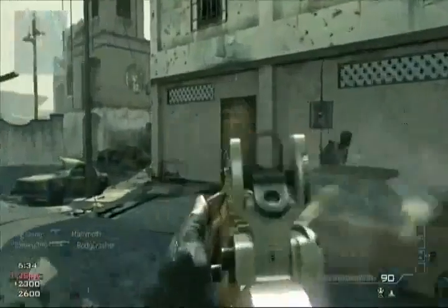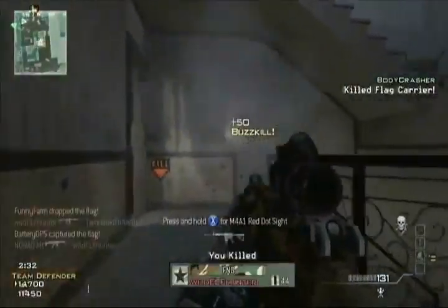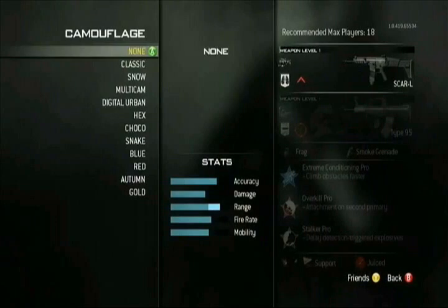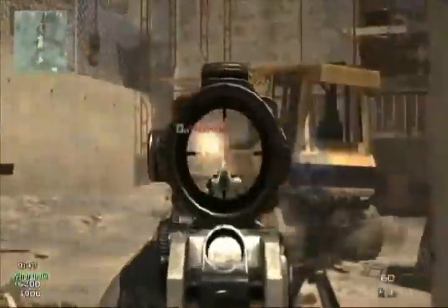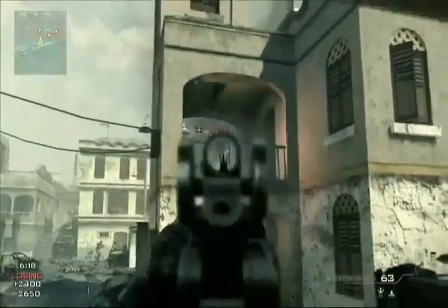Another way that you can customize your gameplay in Modern Warfare 3 is by weapon proficiencies. We've basically given every weapon an experience bar, so now you're leveling your weapons as well as your player. Leveling will unlock all of your attachments, your camos, but it also unlocks a new thing called weapon proficiencies. This allows you to get better with your weapon of choice, to practice with that weapon, and the weapon itself gets better.